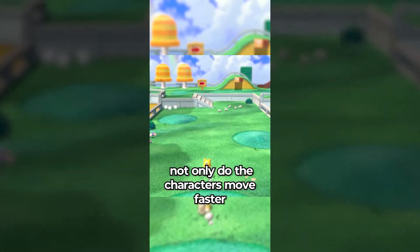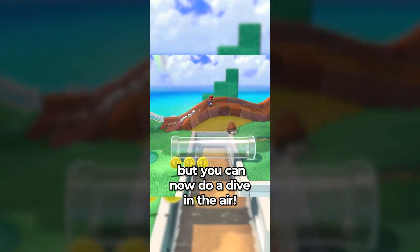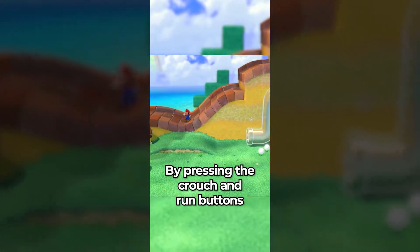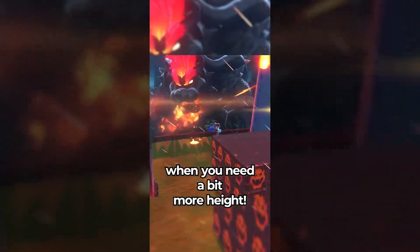Did you know in the Nintendo Switch version of Super Mario 3D World, not only do the characters move faster than the Wii U version, but you can now do a dive in the air? By pressing the crouch and run buttons at the same time, you can perform a dive, which is real helpful when you need a bit more hype.